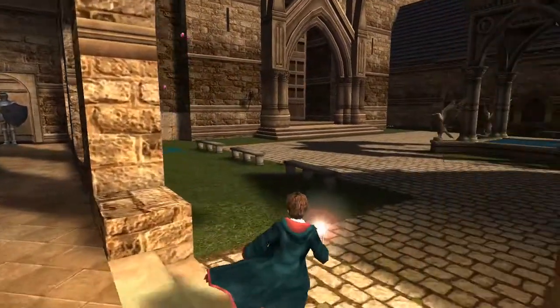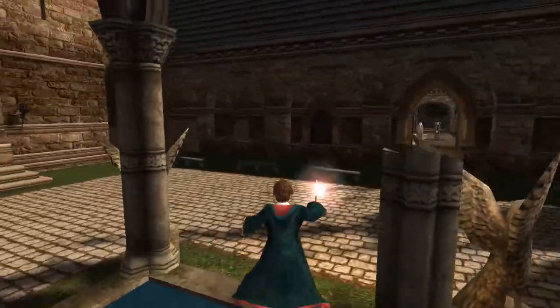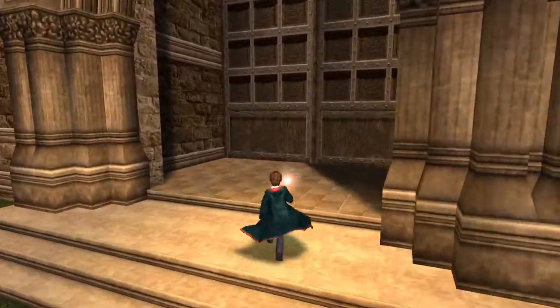Shouldn't that grass tile become semi-transparent to let you know that there's a sponge-ify tile there? Although I guess most players are going to aim their wand at it anyways, and the game just picks the proper spell for you, so I guess that isn't necessary after all. If I cast at it again... wait, what was I trying to do by casting Lumos again? I don't know.